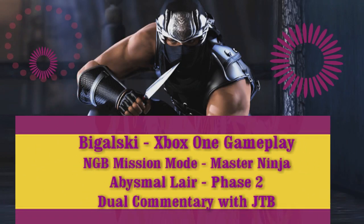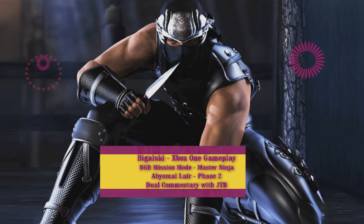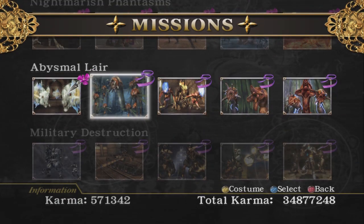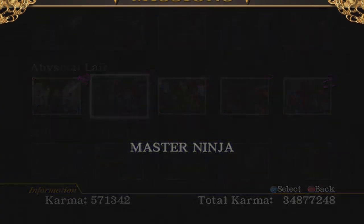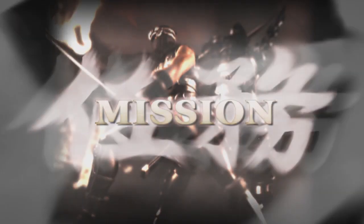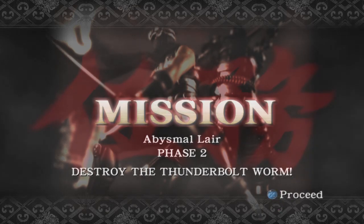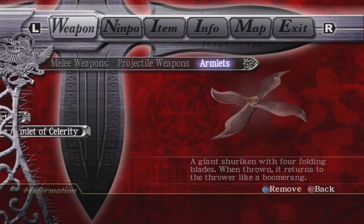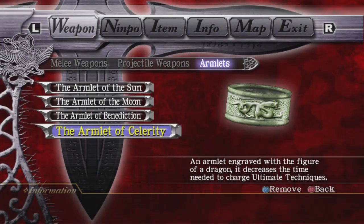Hello everyone, this is Bigowski and GTV and this is Abysmal Layer Phase 2, Ninja Gaiden Black, Master Ninja, Mission Mode. This is the single worm and I'm going to show kind of a half-farming way, because I want to get a lot of points so I can have an idea of what I need to do to get to 50 million later on.